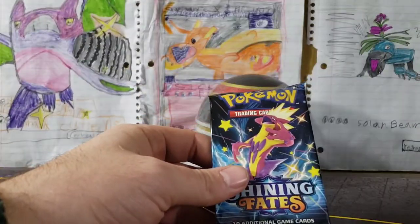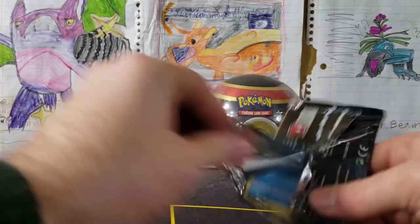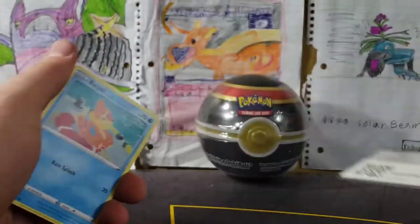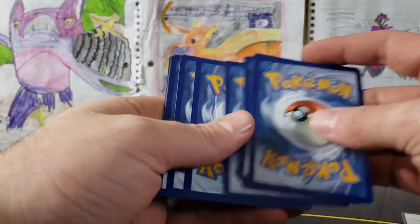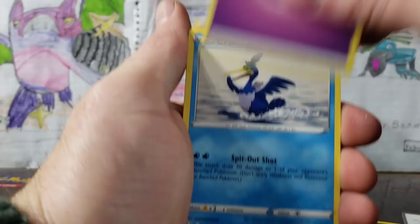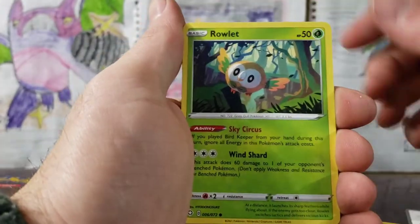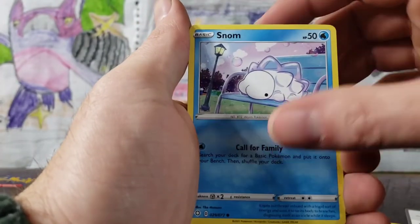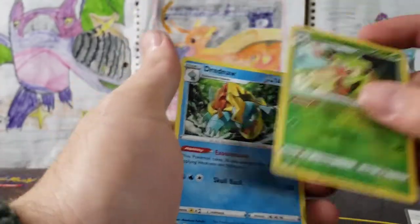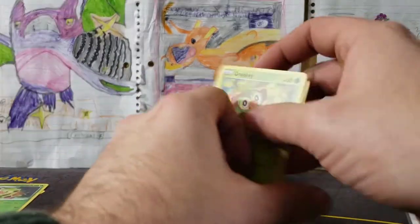Now we've got all of our Shining Fates packs, all cleaned up. First Shining Fates pack from our ETB — see what we can get. Four from the back, a little bit of whitening on that one. We've got our Psychic Energy, Cramorant, Rotom, Rusted Sword, Wooloo, Rowlet, Trapinch, Staring at the Moon, Disturbing Snom, Grookey, Thwacky, and a Dreadnaw.